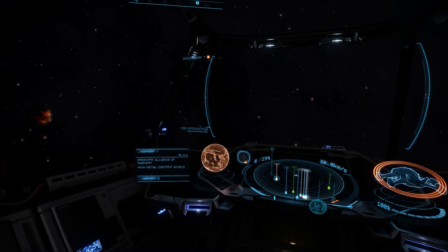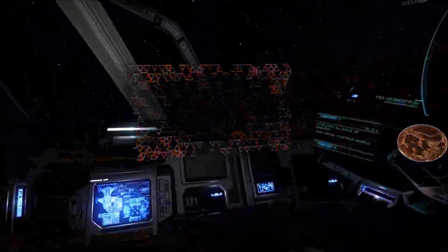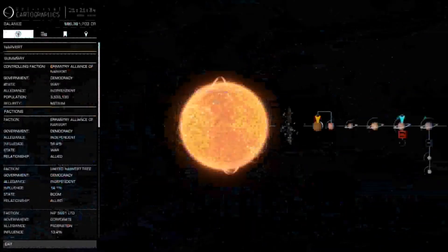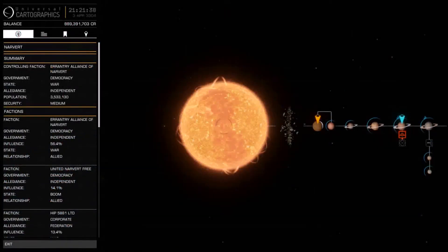I think I can help you out with this. Looking at the system map, you can see — and this all presumes you have the Advanced Discovery Scanner, or A Discovery Scanner, and the Detailed Surface Scanner.